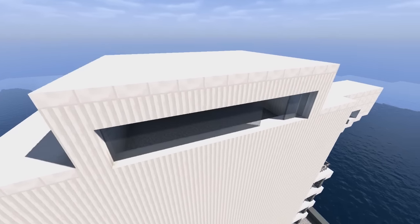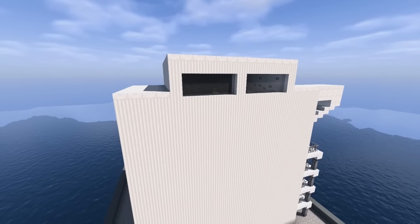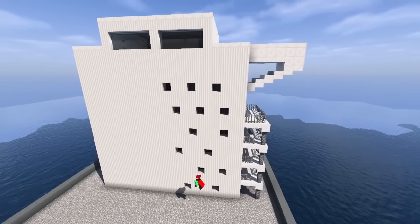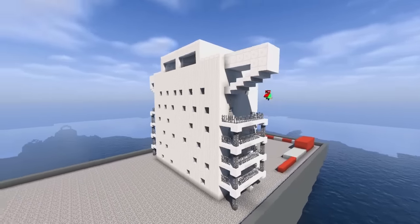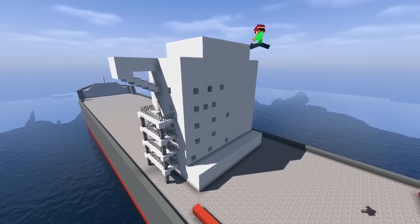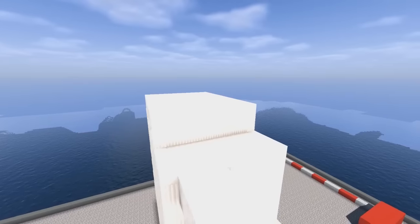In the corners I put some cobblestone walls for support because it looked like it might fall down. Inside the captain's room I placed buttons, levers, and furnaces to make it look like something is actually happening in there, even though it's quite plain. These cargo ships have lots of random windows — at least the one I was basing this off had windows with no symmetrical order to them at all, which actually looks quite nice and imperfect in a realistic way.